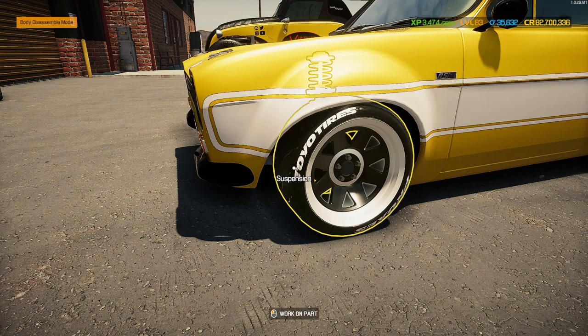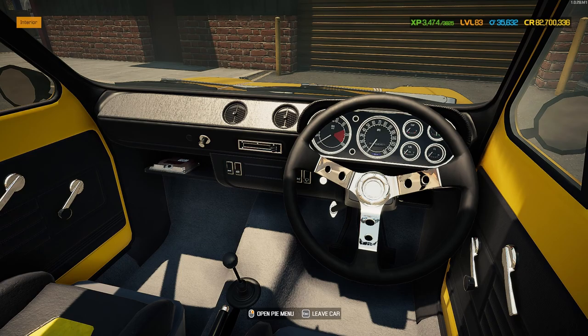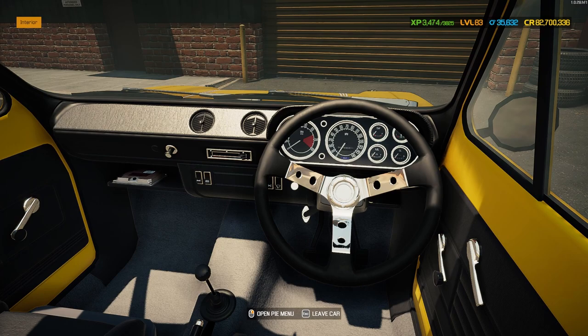Front wheels: 17-inch rim, 245 width, ET of 90 to bring them out, 25 profile. Rear: still 17-inch, 285 width, 30 profile, only ET of 20 needed to bring the rear wheels out. Looking fantastic, absolutely love this car. Checking the interior - changed front and back seats with multi-colored yellow and black striping. Beautiful black steering wheel, ECU sits inside the car which is a nice touch. I would love a real Mark One Escort. Let's get it started and see what it sounds like with the Coyote engine.